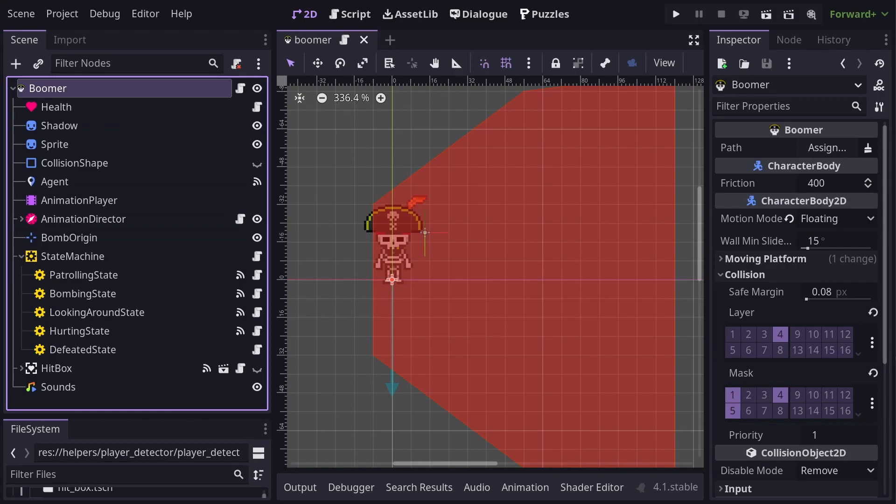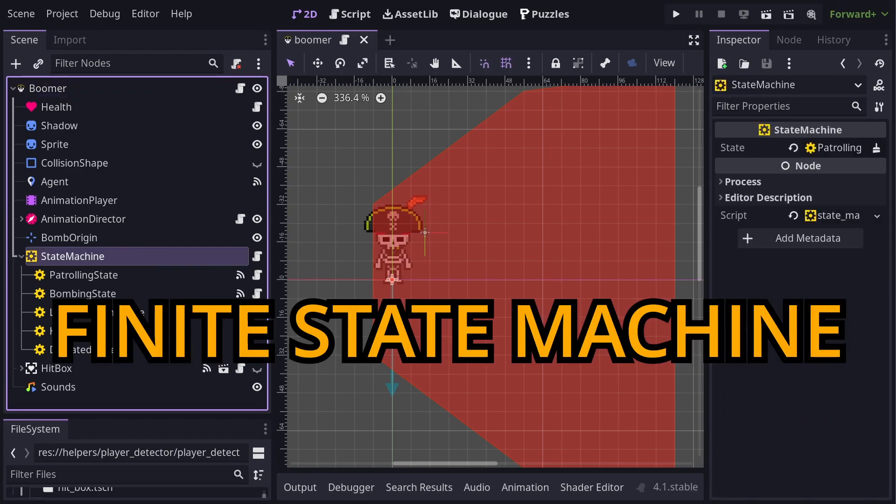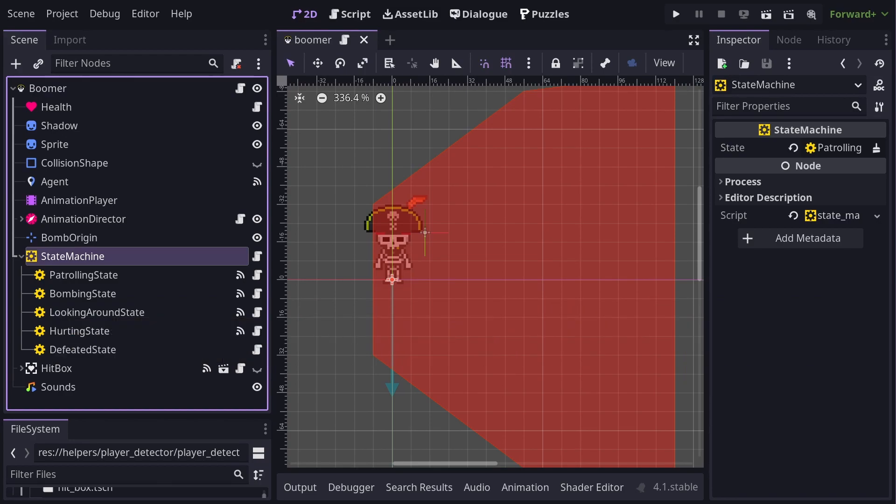Each of them have their own specific method of attack, but for the most part they share similar behaviors. And the way I've implemented these behaviors is with a finite state machine. If you're unsure what a state machine is, then don't worry too much. All you need to know is that it's a design pattern that helps us only run parts of the code that are relevant to what the enemy is currently doing.